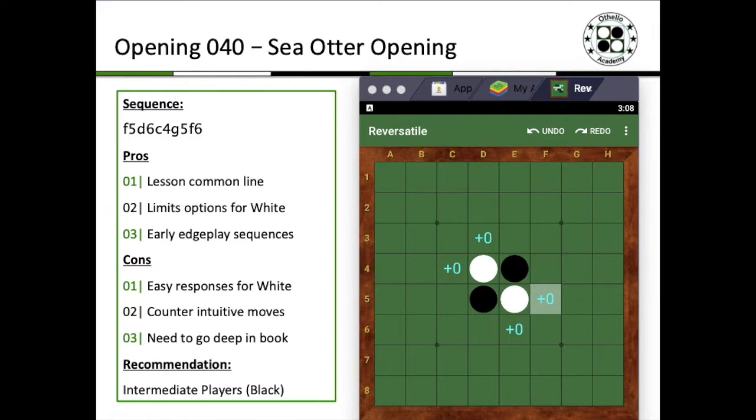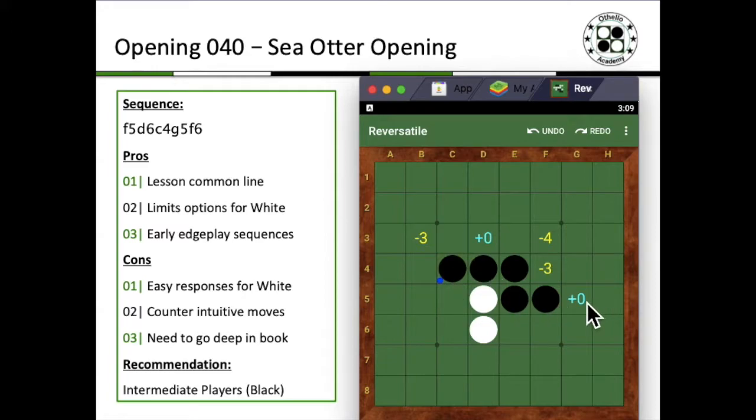Just a one-move extension, but we'll actually discuss probably a few lines that are deeper. So let's take a look at a sequence. You start off with F5 with black, and white goes to D6. You go to the cat variation of C4, instead of the usual Tiger, the Rose bill, or maybe the Rose. So you go to C4, and white responds with G5, which is actually the ganglion opening.